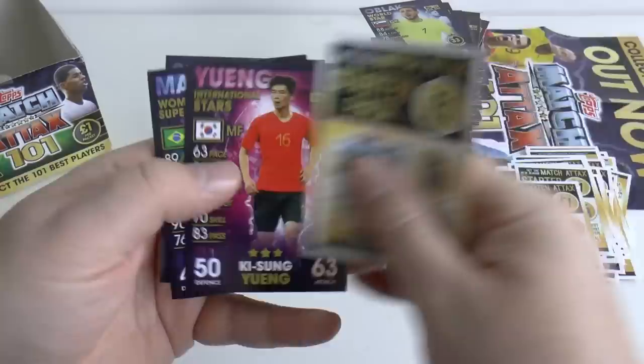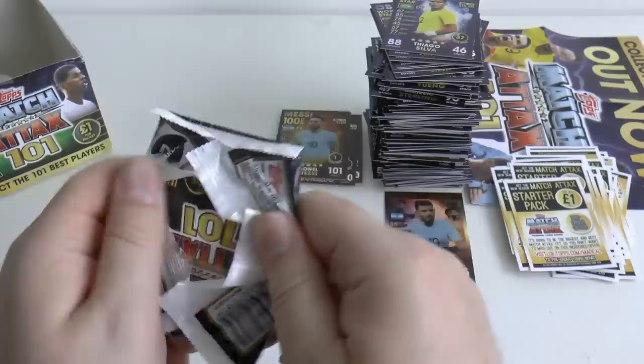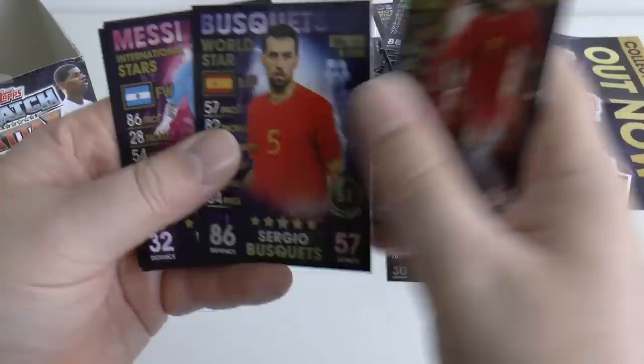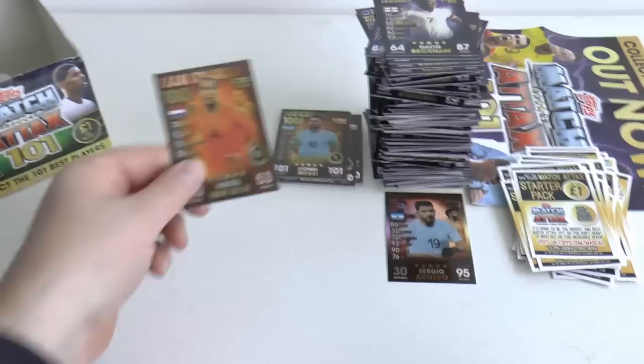Penultimate pack: Young, Marta, Edison, Jesse Lingard, Sule, Pavard, and Thiago Silva. Final pack — let's make this a decent one. Let us know what you think of the collection in the comments. There's big Romelu Lukaku, Renato Sanchez, Busquets, Lionel Messi, Mondi, and a Beckham legend card. And we complete it with Liverpool's Virgil van Dijk.